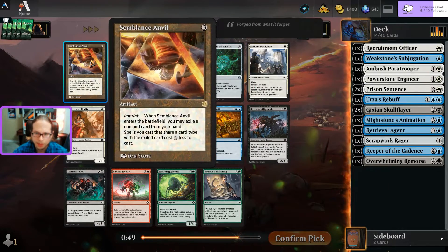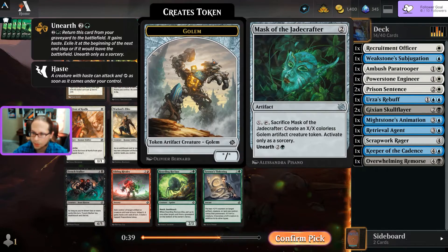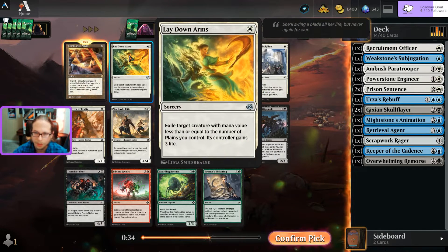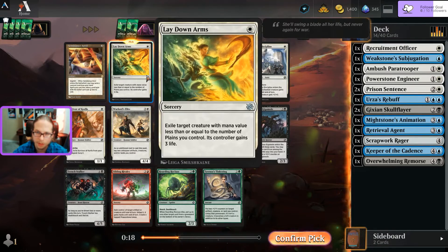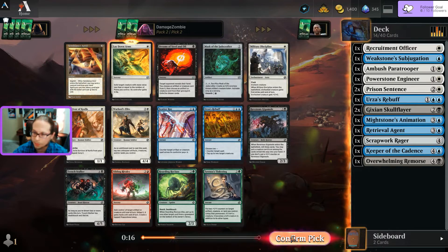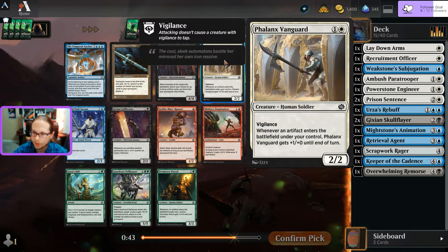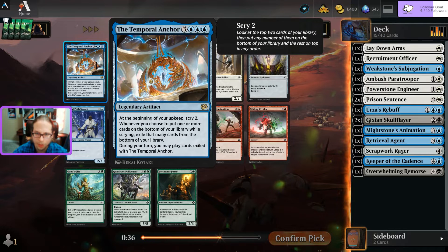Just being in blue-white-black. Semblance Anvil - I can make my things cheaper. They passed all three uncommons and picked a common instead. Stealing Oil - no. Lay Down Arms: exile target creature. Another white removal. Sandvil is tempting since it makes things cheaper and is an artifact I could sack, but going with Lay Down Arms for more removal.